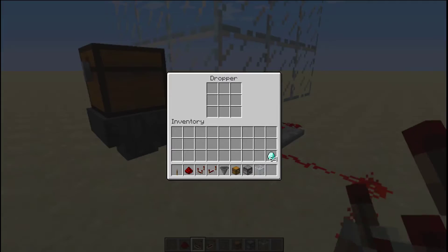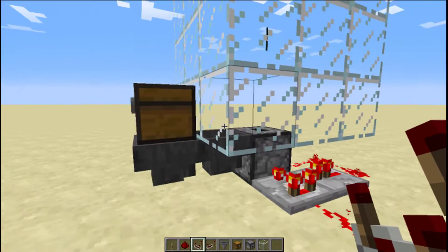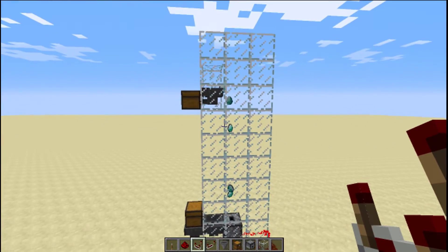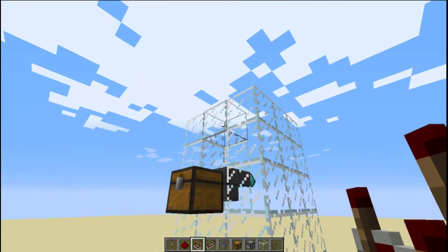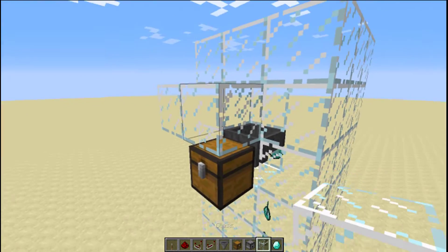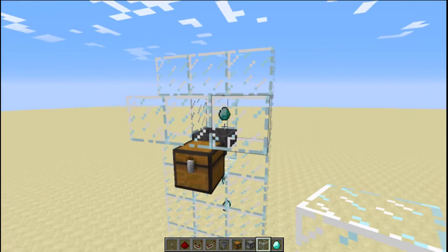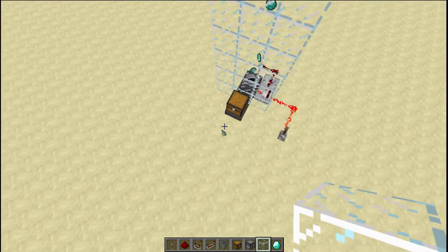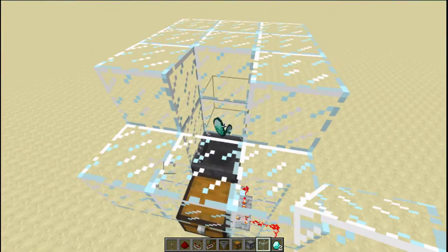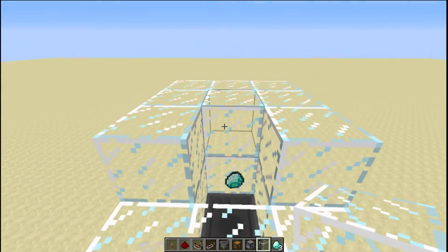So now our clock is working. If we were to put stuff into our chest — there we go. Pretty cool stuff. You might want to put a covering here so that the diamonds, when they fly out, don't fly onto the floor. But do remember that this hole is important — this hole above the hopper.